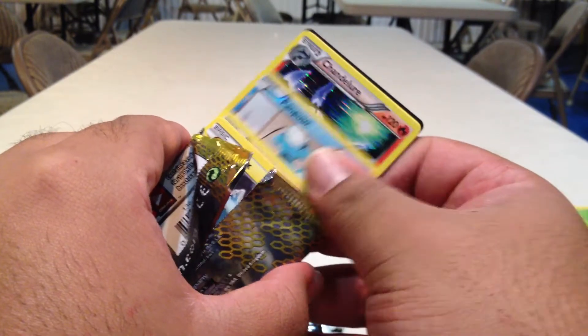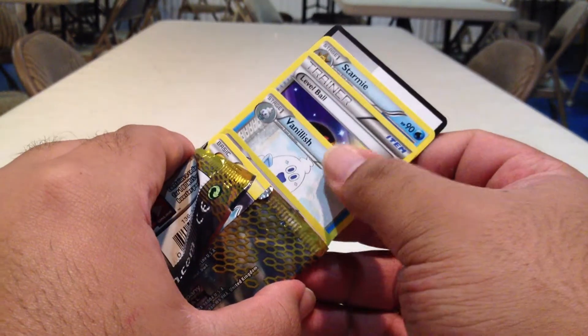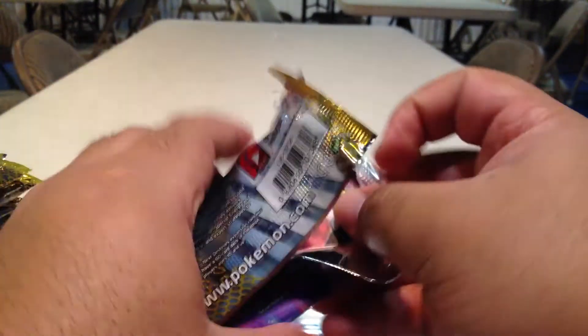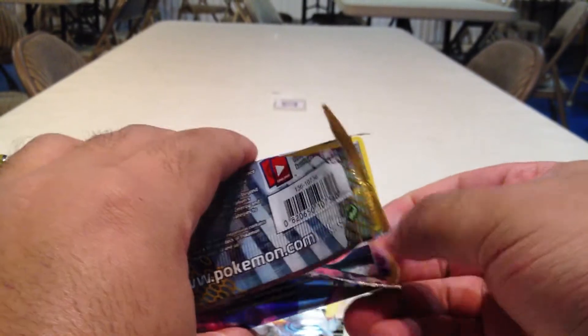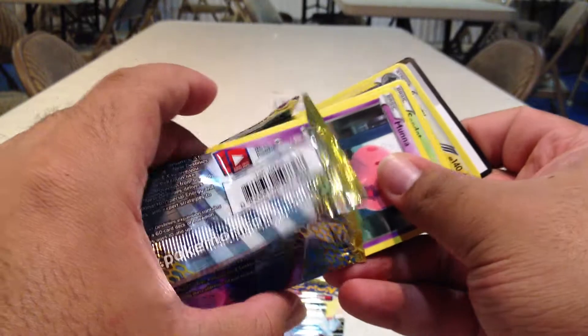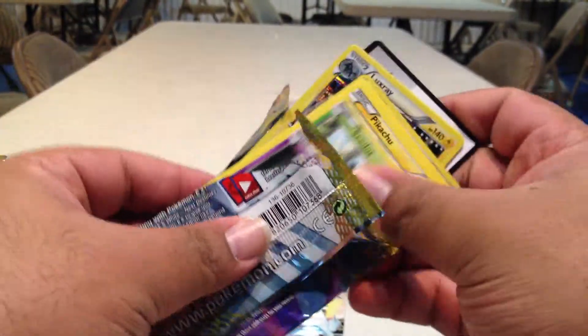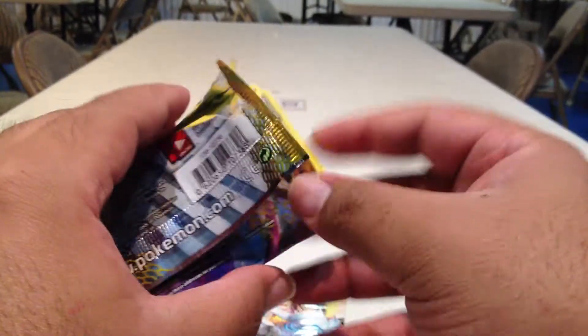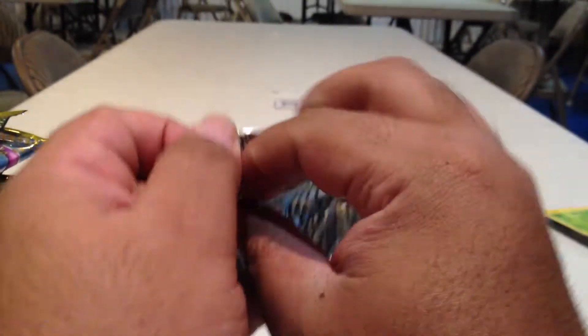Panpour, a Chandelure, and a Level Ball — Chandelure, non-reprint, non-shiny. Reverse Scraggy with a Luxray.